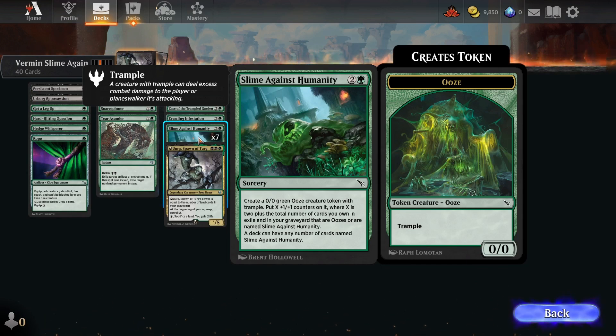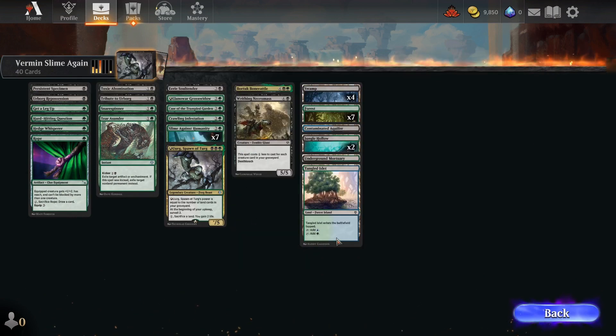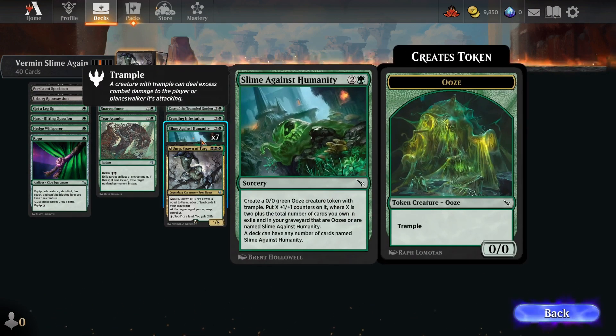I'll just read what this one says here. When you play it as a sorcery, you create a 0/0 green ooze creature token with trample. Trample is nice. You put a +1/+1 counter on it where X equals 2, plus the total number of cards you own in exile and in your graveyard that are oozes or are named Slime Against Humanity. So it builds up — you want a ton in your deck. Kind of a fun card to have there.